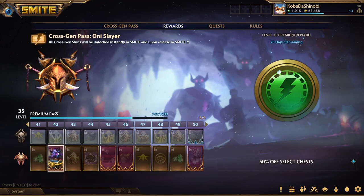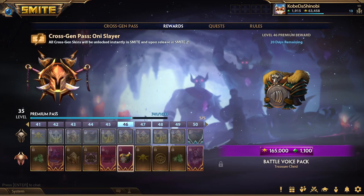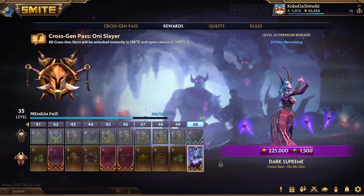You get more collector's bonus chests, a level-up skin, and a battle voice pack — I think those are cool, you can see what you get out of that. Then finally you get the Dark Supreme Cross Gen Nua skin, and I think that one looks really nice.